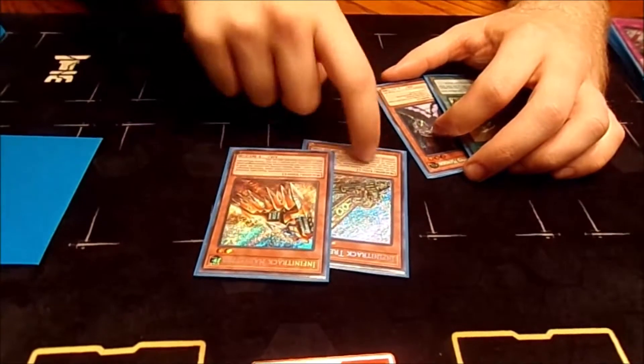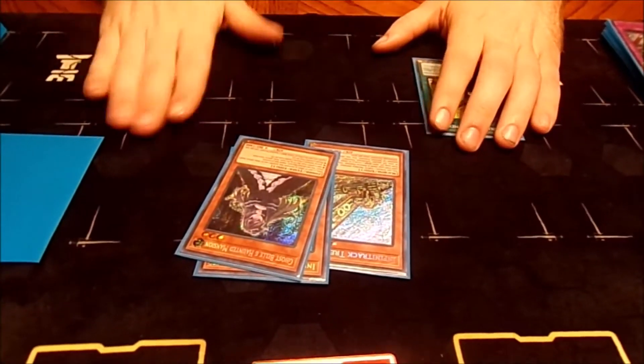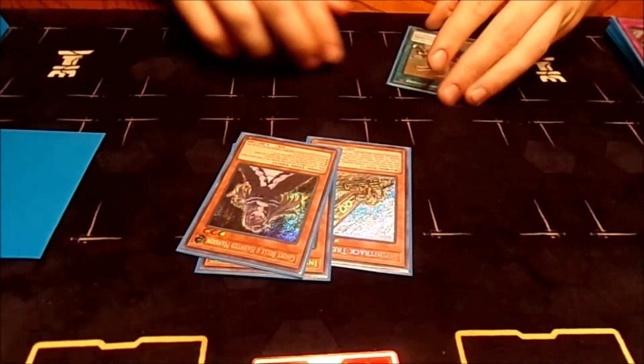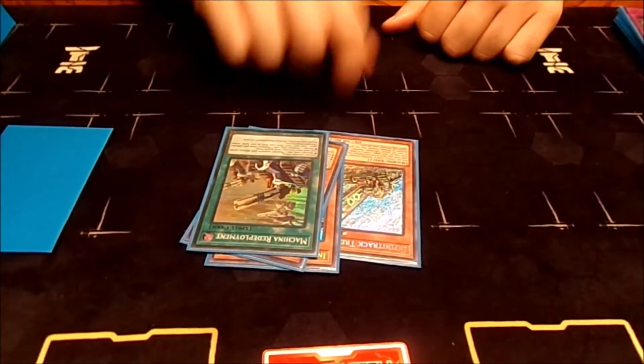One of these two can be a Heavy Forward. Ghost Bell is 100% needed for this combo because it's an Earth Tuner, and you specifically need Machina Redeployment.